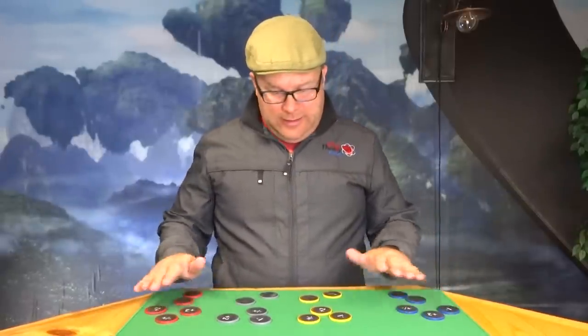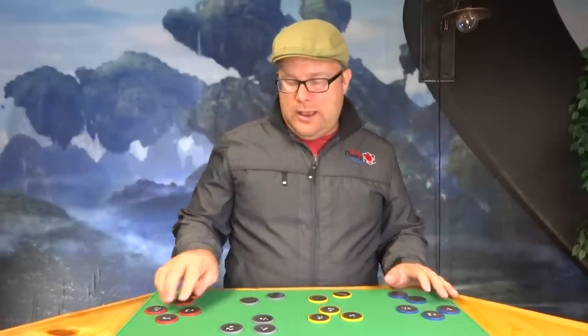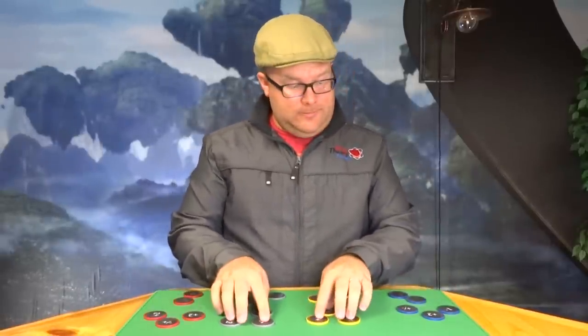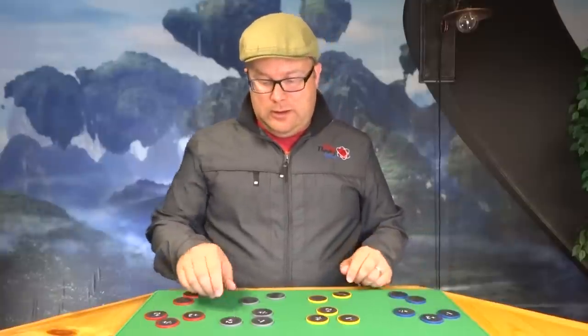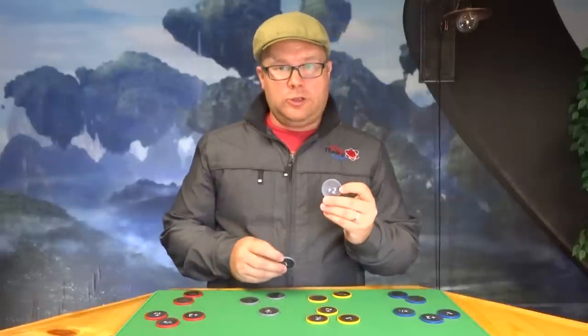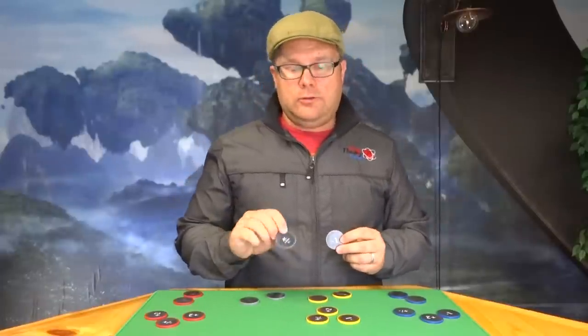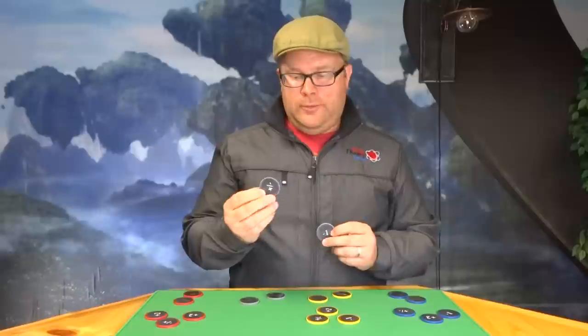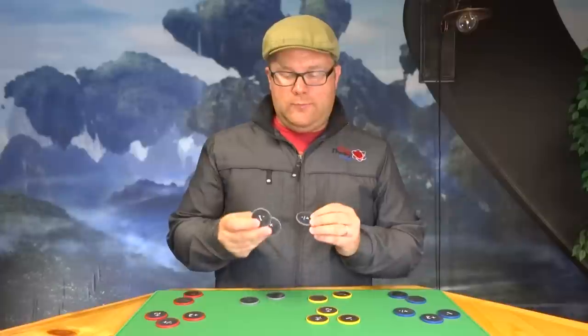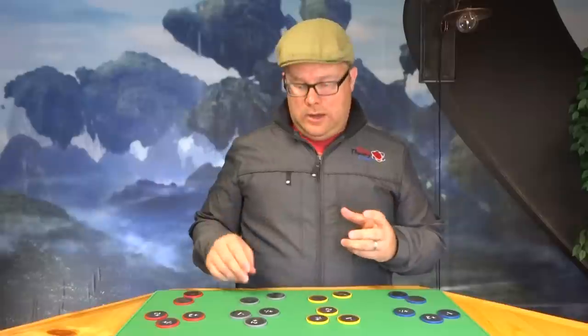All four characters have been laid out. Each character, or each Orc in this case, will get three bidding chips. These bidding chips show three different types of numbers: we've got plus two, minus one, and the invert — the plus-minus invert. The back sides of these chips are more of the same, so we have two inverts, two minus ones, and two plus twos, making each chip unique.